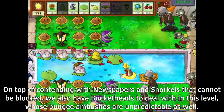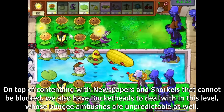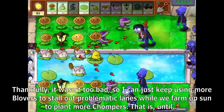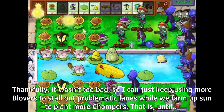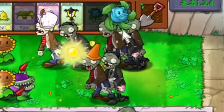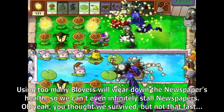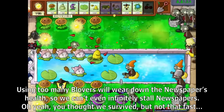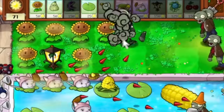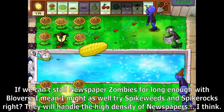On top of contending with newspapers and snorkels that cannot be blocked, we also have Bucketheads and bungee ambushes to deal with. I can just keep using more Blovers to stall up problematic lanes while we farm up Sun to plant more Chompers — until using too many Blovers wears down the newspaper's health, so we can't even infinitely stall newspapers.